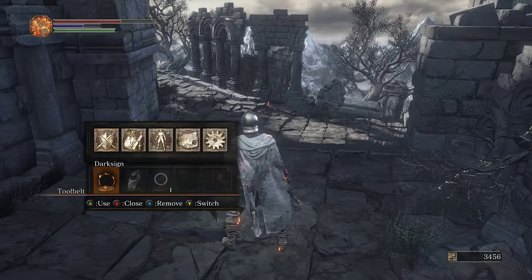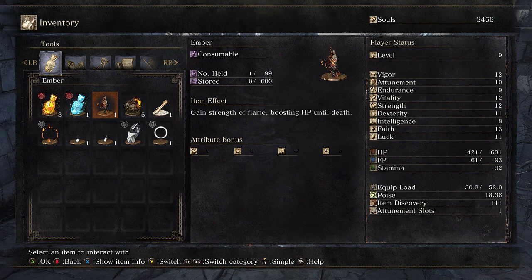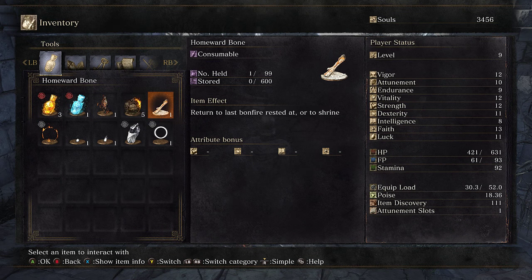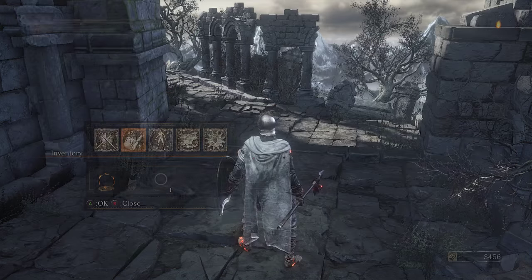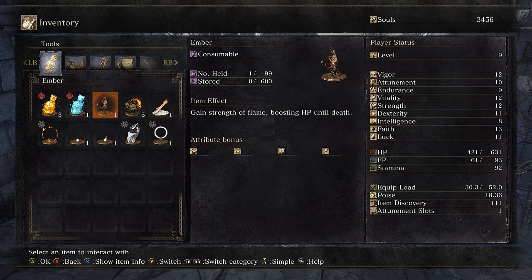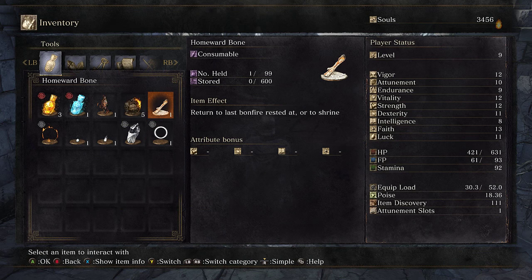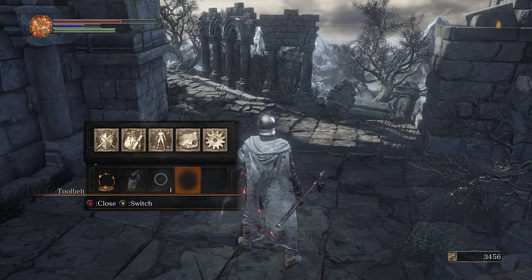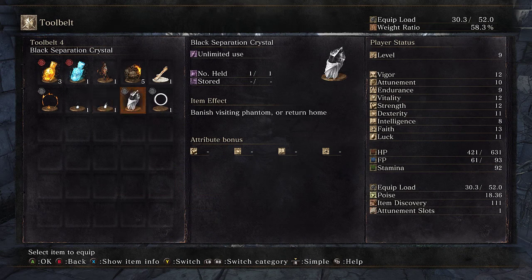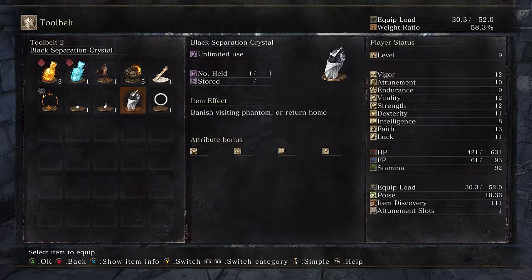Ember. We're finding new toys. Gain strength of flame — boost hit points until death. Interesting. But it's not currently equipped. How do you equip things? Use, leave, discard — switch, show item info. Must have to just click on here. Switch. There we go. So you do have to manually equip things now. Interesting — that's good to know.